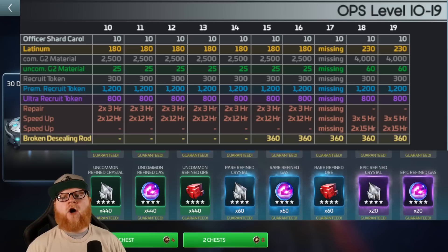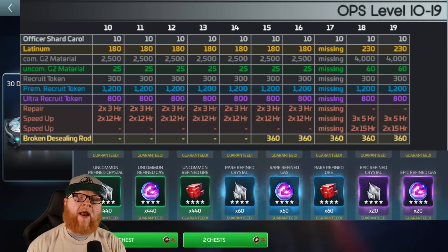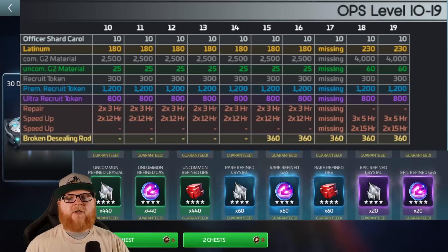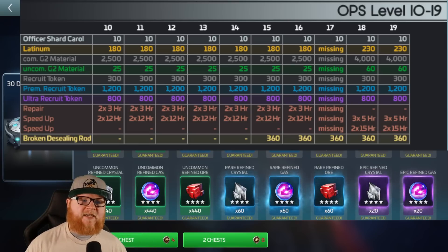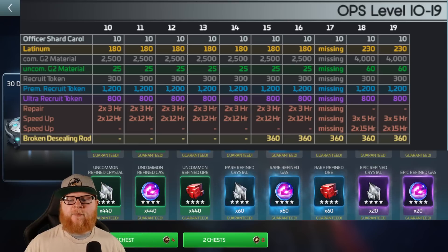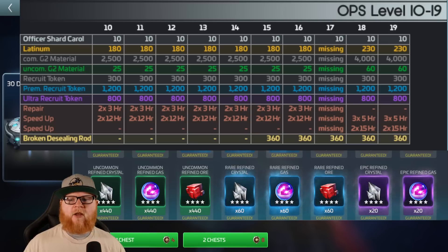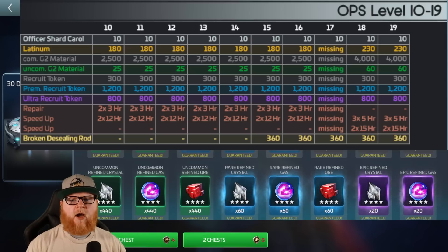So let's start talking about when and where you should pull and what has value. This is focusing on the 30-day chest. You'll notice that starting at level 15, you get the D-ceiling rods — 360 a pop — and that stays consistent throughout the entire run. We're going to go all the way to level 60 and you're still going to be getting 360, which is okay. OP17 is missing from this chart — I'm assuming it's the same incremental jump, but we'll try to pull that information for y'all later.